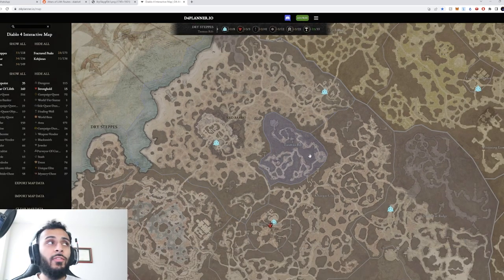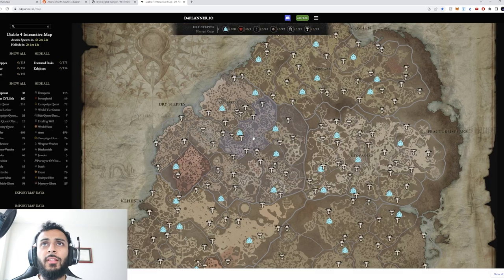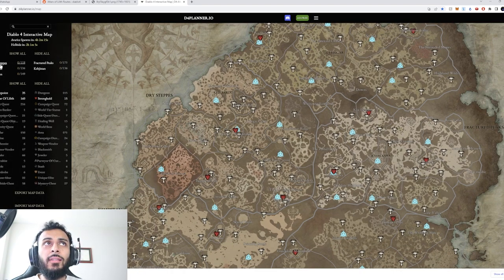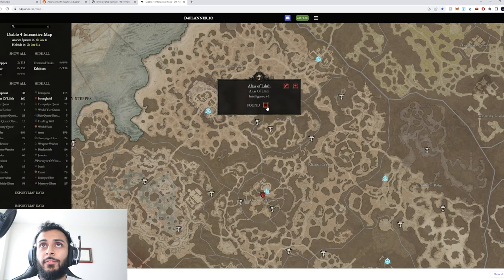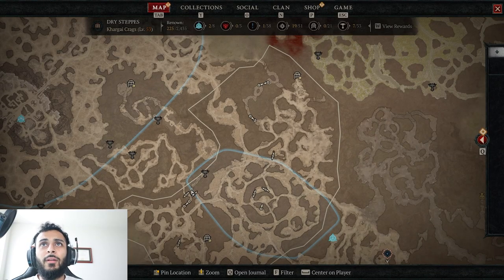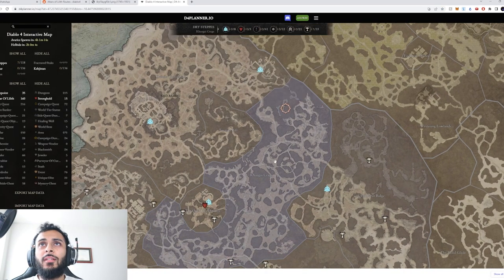The interactive map is way more efficient. This is the default Diablo planner map — this is what I used the first time around. On the left, we have altars of Lilith, waypoints, strongholds, and everything. All we're going to do is click 'hide all' and then click on waypoints and altars of Lilith. That way it helps us see where we are. We might also pick up strongholds just to understand how the map looks, and then look at the specific areas we want to do. I'm done with Fractured Peaks and Scosglen, so I'll close those up. Now we have the specific altars we're looking for — I'll check off the ones I've already picked up.